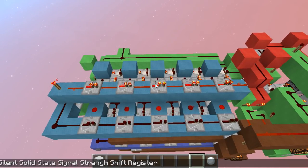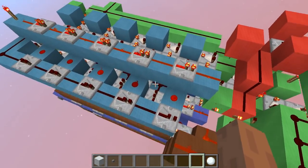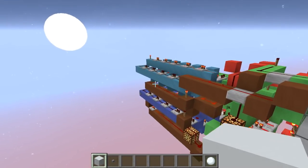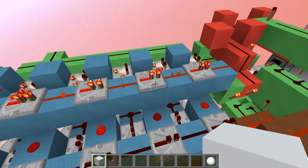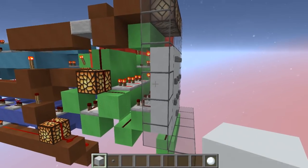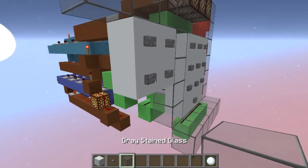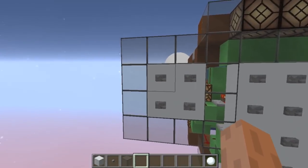I call it the silent solid-state signal-strength shift register — a long name for a memory that shifts its contents whenever new data is available. I'll start explaining from the input panel, which is completely independent of this memory. I expanded it to five digits so it supports five digits, but because of these repeaters here it can actually be expanded to whatever you want — a password with 20 different symbols or more. This panel with 10 different digits could also be replaced by a simple two-by-two panel.